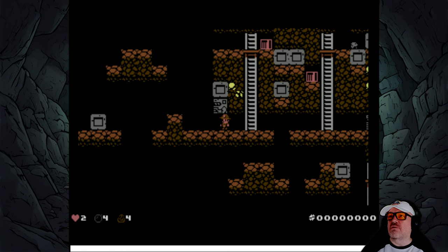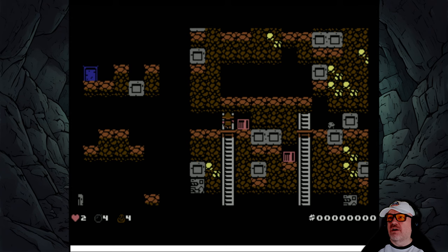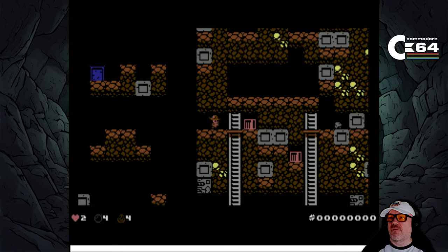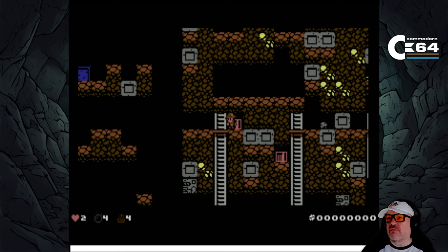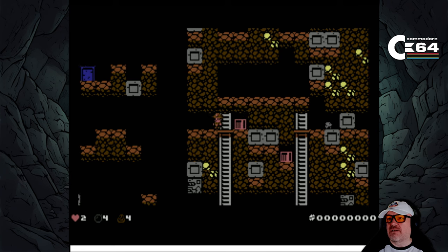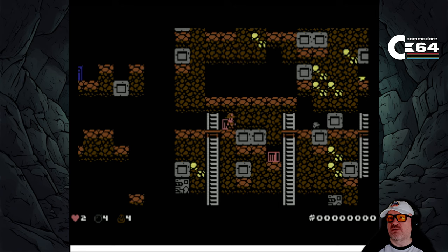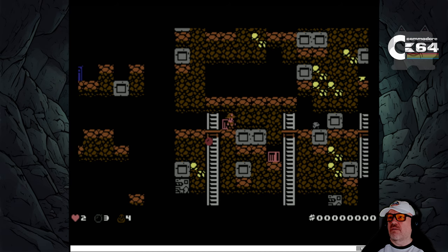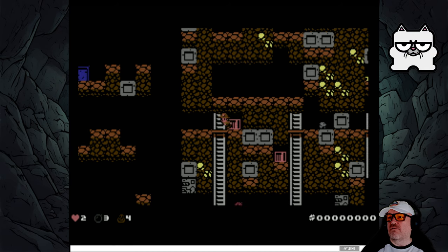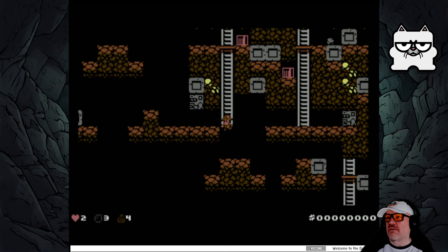That thing above us threw a bomb and an arrow shot out, which didn't help us. Let's try going left and right. I don't know what that object is - maybe it's just scenery. Let's try a bomb. Where are our bombs? You hold fire for your bomb and you get your bomb.